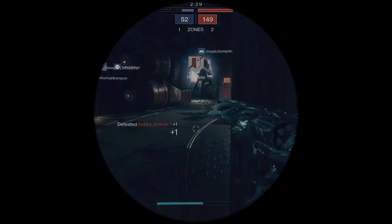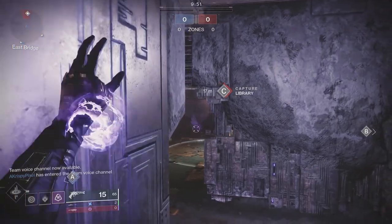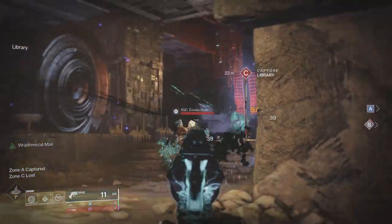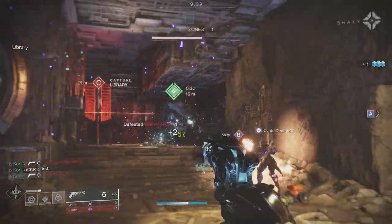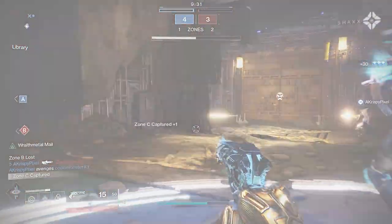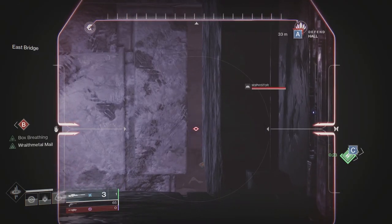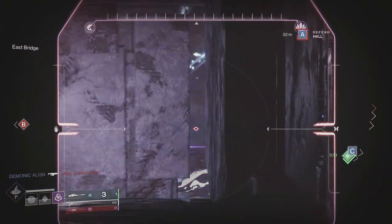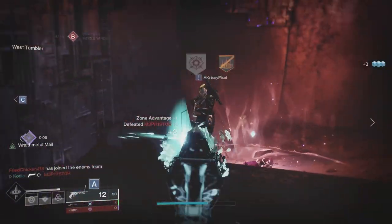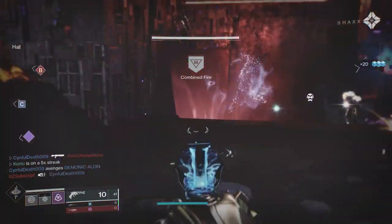That's going to feel fantastic for a hand cannon, especially at 180 RPM when you're blowing through the magazine shooting slug after slug. Reflecting back on when Malfeasance first came out, it was very sought after — partly because any new exotic is sought after, but also uniquely because you had to wait for a 'meatball' to spawn in Gambit and kill it. Miss it and you don't progress. It was also needed for the Dredgen seal, which frustrated a lot of players, and Bungie eventually increased the spawn chances based on community feedback.